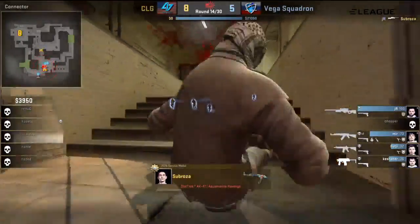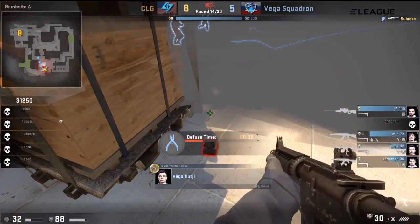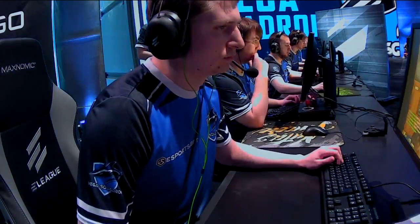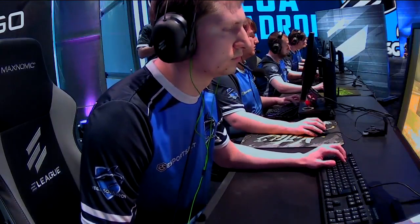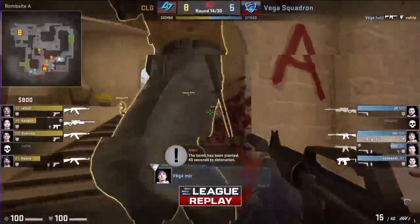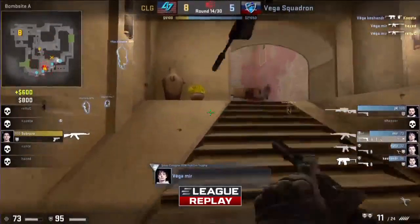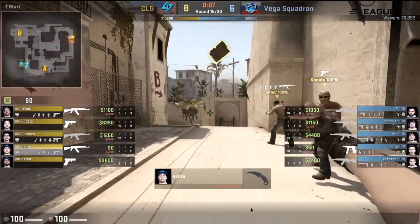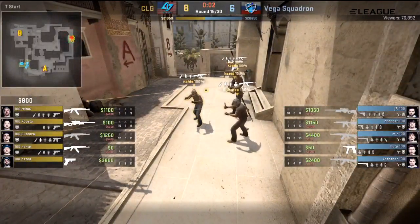Subroza alone — the bomb's planted for him, but there comes JR. There's a smoke as well. Hachi going for the crouch-stand defuse in case it is required. But it won't be. Just two rounds between these two teams now — let's see what kind of money CLG have going into the last round. He's got enough to go for the buy, with loads of players above or around $6,000. Cutler completely distracted by Kishanda's MP9 shenanigans coming out of Palace. Will Kusta drop for Haze this time so he can have some nades? He's going to get a no-op, so no — denied.